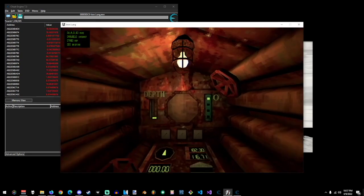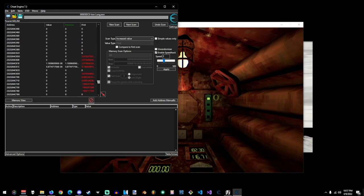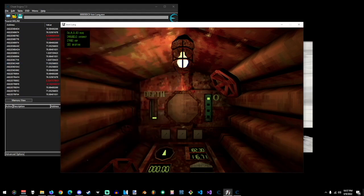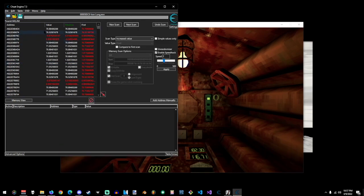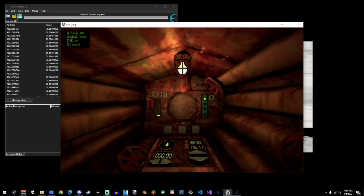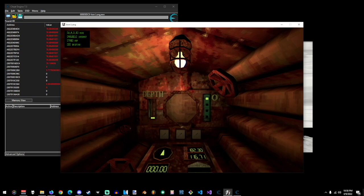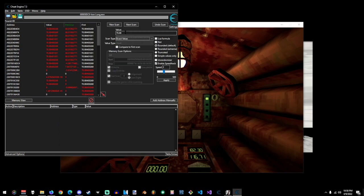I'm going to walk forward and that's going to increase the value, so I'm going to do a next scan. If you're a noob you'll be doing that over and over again multiple times until you find something really nice — a value that you actually like. But I kind of did this a little bit before. It's going to be somewhere in the 70 range where I'm standing right now, so I'm going to do an exact value scan while I push all the way to the very front of the submarine — about 70.88.